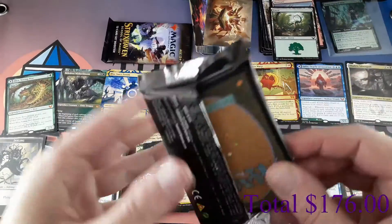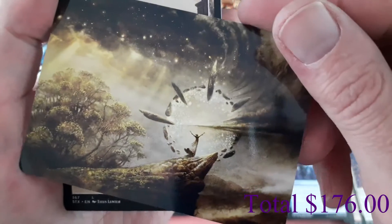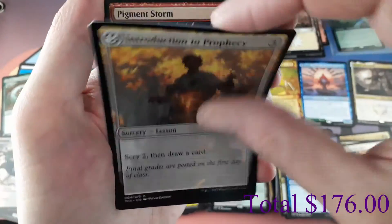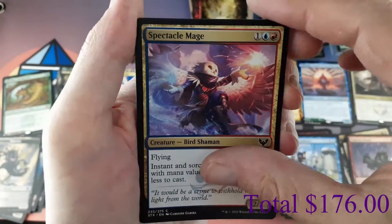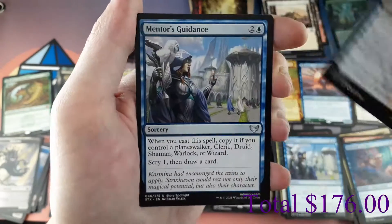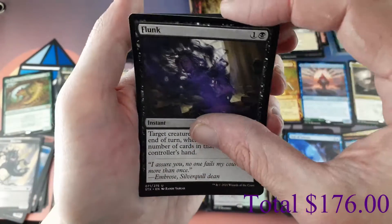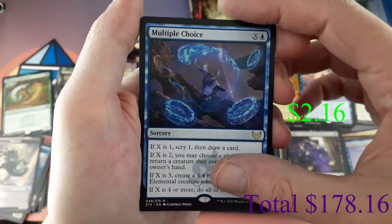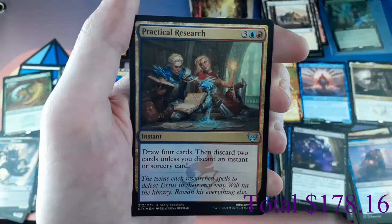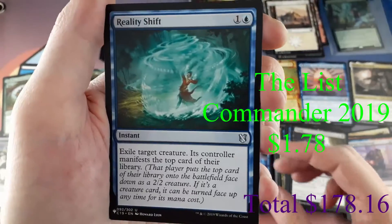Second to last pack — another list card. I already pulled the foil version of Harness Infinity earlier. We have Plains. Lesson: Introduction to Prophecy. Commons: Pigment Storm, Spectacle Mage, Waterfall Aerialist, Prismari Pledge Mage, Mentor's Guidance. Uncommons: Test of Talents, Flunk. Rare: Multiple Choice. Mystical Archive Rare: Urza's Rage. Foil: Practical Research, uncommon foil. List card: Uncommon Reality Shift.